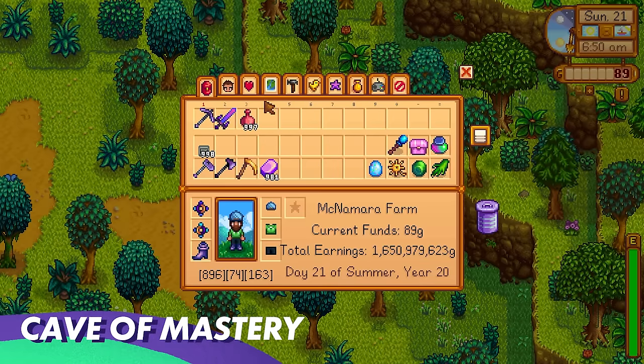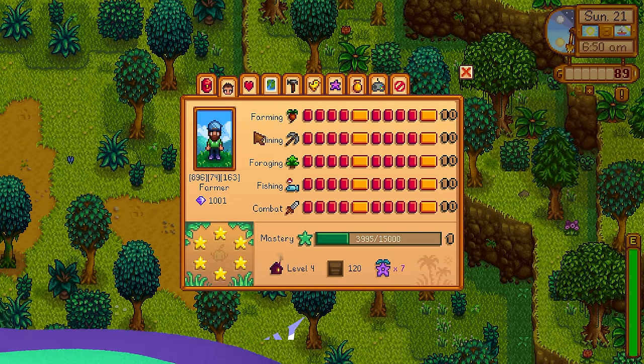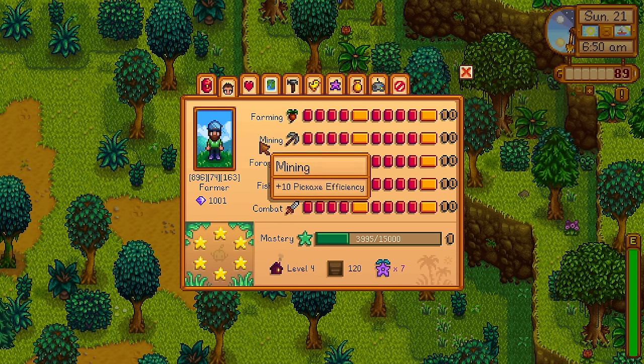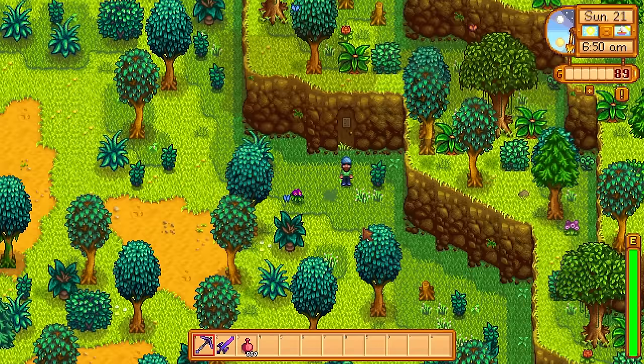The first thing we need to access is the Cave of Mastery. Before we can get into the cave, all of our skills need to be maxed out at 10. Once all of our skills have been maxed out, we will get a new skill called Mastery. Mastery is a culmination of all of our skills in one — so basically, if we do farming, mining, foraging, fishing, or combat, all of that excessive XP will go into our Mastery gauge.